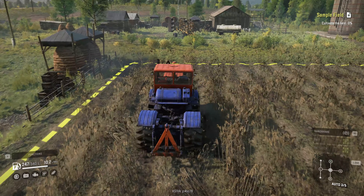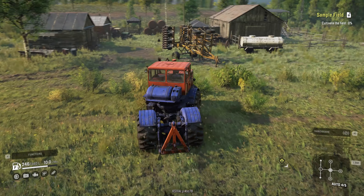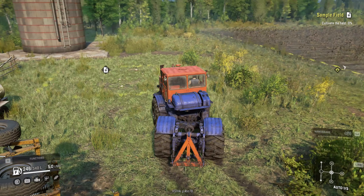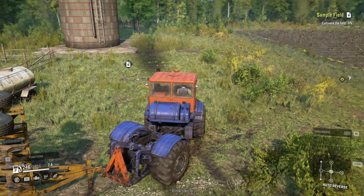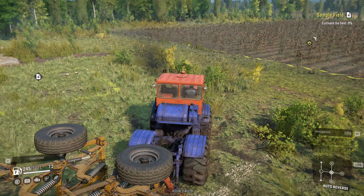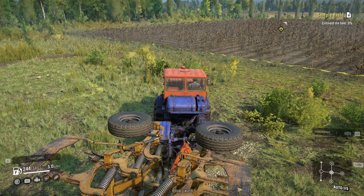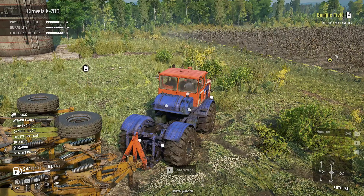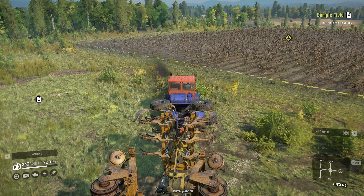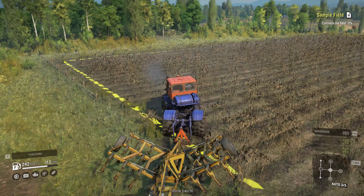Hello farmers, welcome back to SnowRunner! Today we're going to be planting and harvesting potatoes. I want to get that potato delivery done, and in order to do so I need to redo this field. About 10 episodes ago we harvested potatoes here and I took them somewhere — but I was taking the wrong potatoes and deleted them. So now we've got to make some more. Coming over here to attach the cultivator, and it looks like it automatically lowers when I enter the field — perfect.